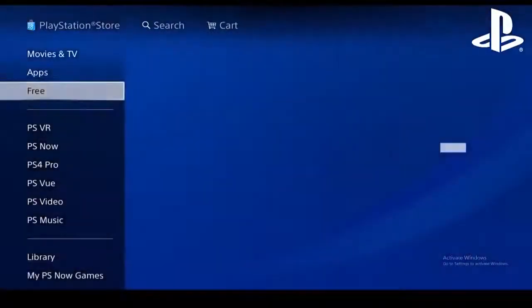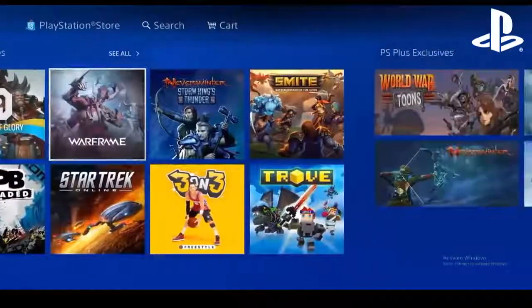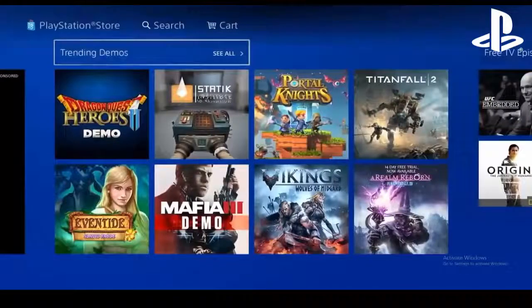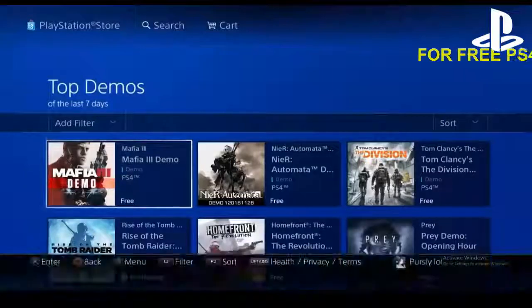You're going to go to Free, then Explore, and you're going to keep scrolling to the right until you see Trending Demos. Click 'See All' at the top.